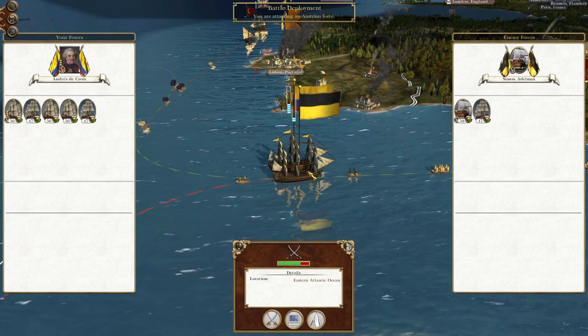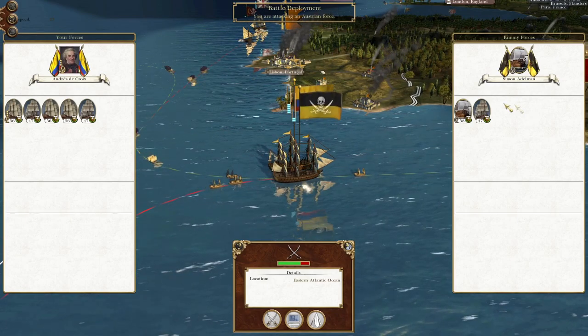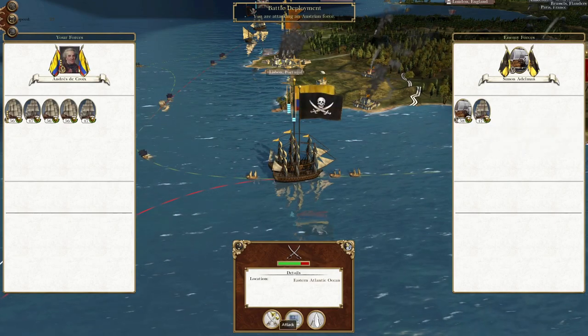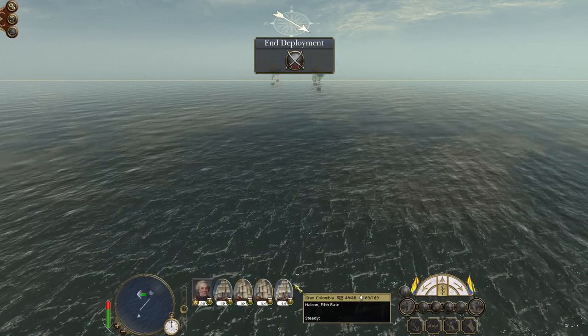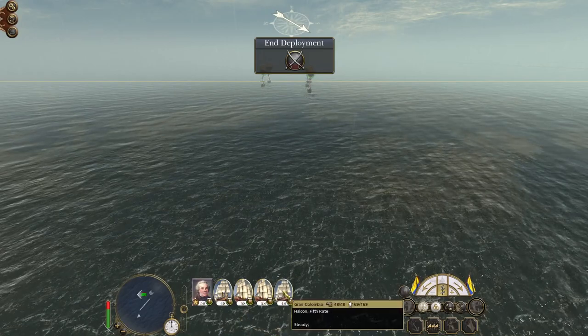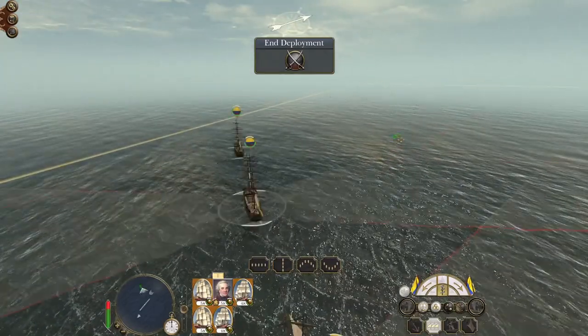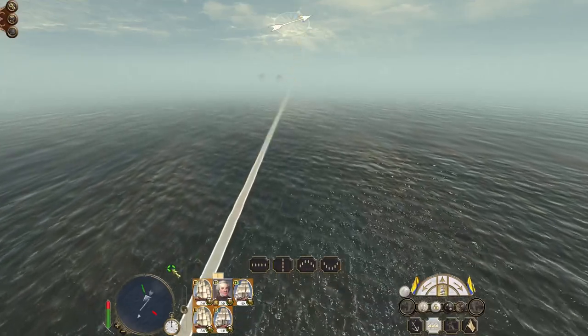What's up guys, this is the bro from an and I am back to bring you the next episode of my Empire: Total War let's play as the Kingdom of Grand Columbia. In this episode we're continuing operations against the Austrians, hopefully with the capture of the war galleon Adrian and the fifth rate Ochre. The master plan is to capture Austrian ships as they send them out into the Atlantic, bring them into the fleet, and repurpose them in our battle fleet or send them to the trade zones.